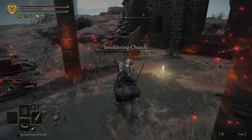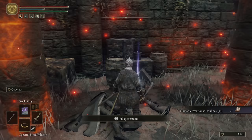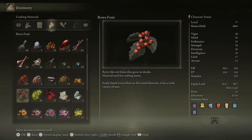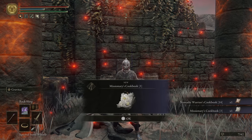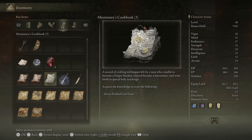The reason you need to go here is this is where you'll find the Missionary's Cookbook 3. Once you have that, you'll have the recipe to craft the Silver Pickled Fowl Foot. To craft one foot, you need three roa fruit, one four-toed foul foot, and one silver firefly. Since a foot lasts three minutes, you'll need 20 feet for each hour of farming — that's 24 four-toed foul feet, 20 silver fireflies, and 60 roa fruit.